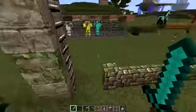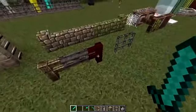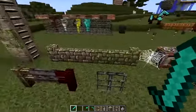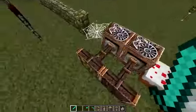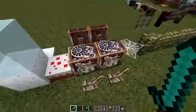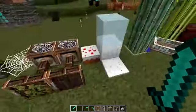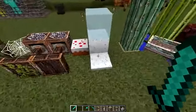We have our varieties of stone, there's a tripwire, we have our ladders, we have a fence, our fence gate and a nether fence, iron bars, our walls - they look really nice, I like those. Spiderweb, our pistons kind of got some machinery, cogs and stuff on the back, I like the detail.